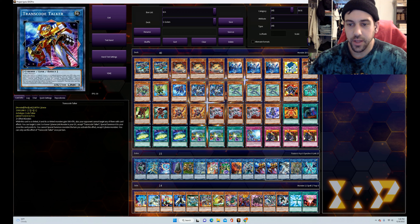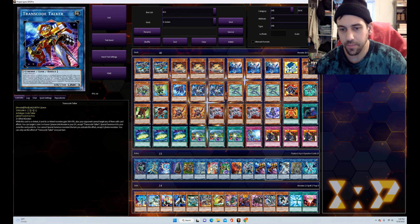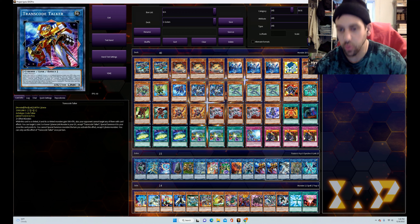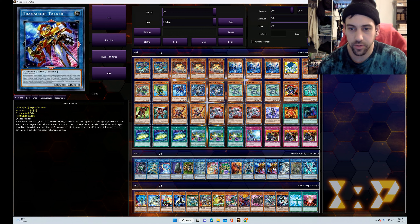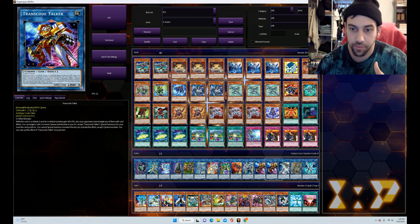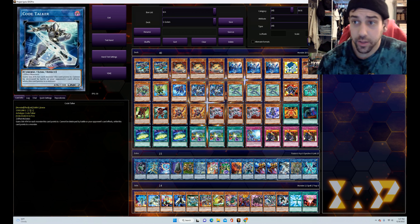Double Transcode Talker is the Earth Code Talker, and probably one of the better Code Talkers other than Access Code. This guy can summon from your graveyard a link three or lower monster to a zone it points to — so if you already had a link three in the graveyard it just puts another link three on board, which is usually useful because it's going to be three link rating worth of material for summoning one of your link fours: your Access Code or Firewall Dragon.